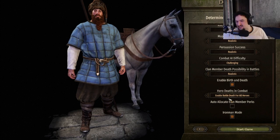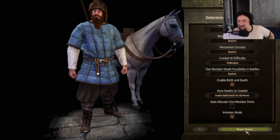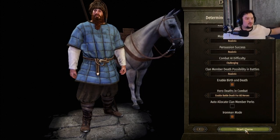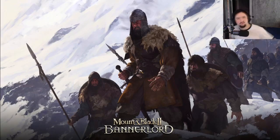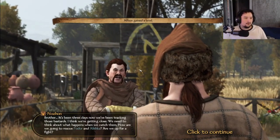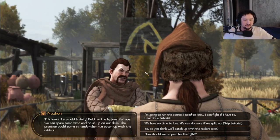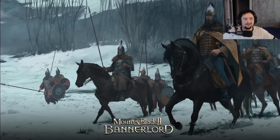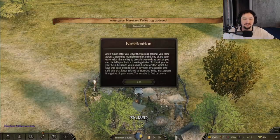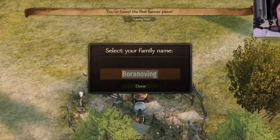Iron Man mode — let's do that. Enable battle deaths for all heroes; everyone can die, the game can end at any moment. Sounds good. The mod I'm using is a Realistic Battle mod, something that gives armor more value so battles should be longer. And Improved Garrisons for future planning — we can build up our garrisons a bit easier. Yeah, skip tutorial. Eric the Brown Alfson does not need tutorials.